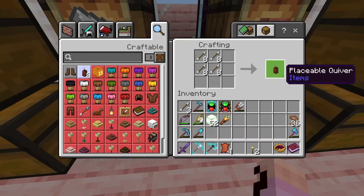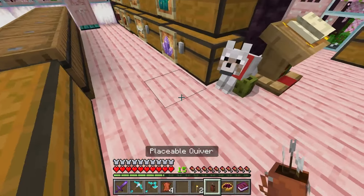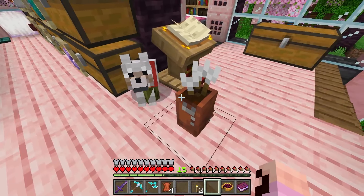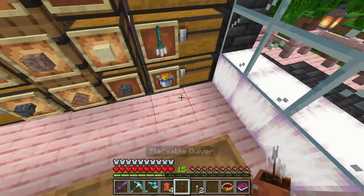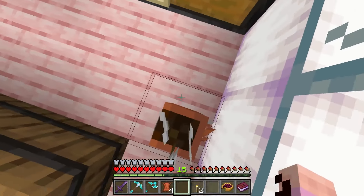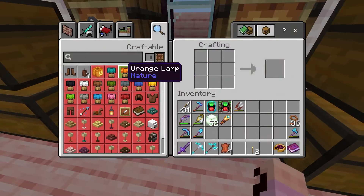Placeable quiver — ooh, we can make that right away. It's just made with a bunch of arrows. Perfect, because I have tons of arrows. Very first piece, and that's already pretty amazing. I've read that these are actual blocks and they are not entities, which a lot of add-ons have entities instead of actual blocks. But I think these are real — these are the real deals. That is pretty awesome.